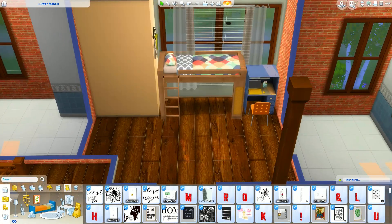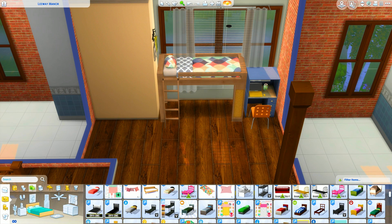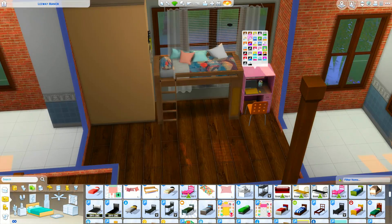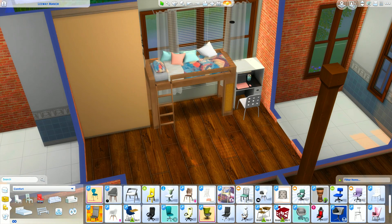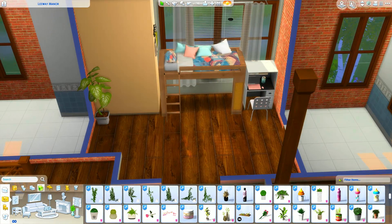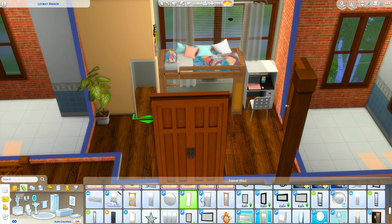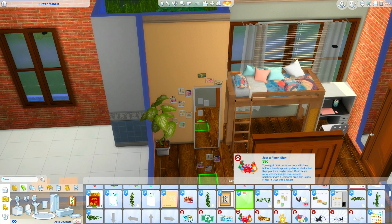We're going to put our money down to five thousand dollars and just have to work our way back at it. In this video you're going to see the favorites room which we're making right now — baby D is our favorite child at the moment, so this will be their room. The favorite will have their own room, their own laptop, and their own bathroom.